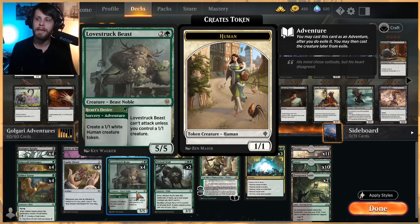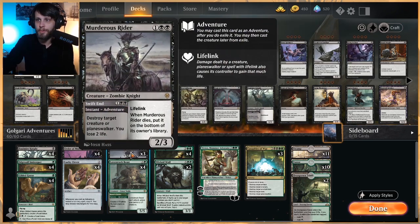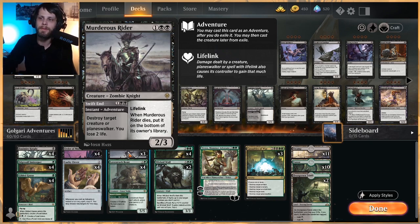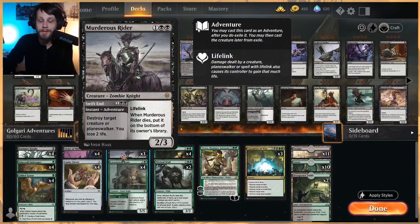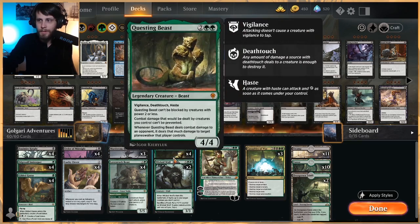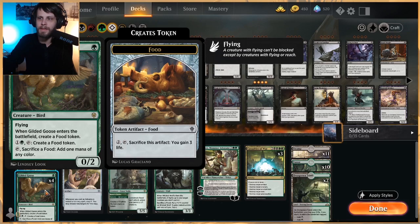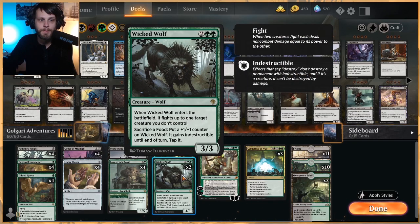Three Murderous Rider — a really strong card. It essentially destroys a creature or planeswalker, though we do lose two life each time. With Lucky Clovers out we can get a lot of value off it, plus it's a two-three lifelinker, so it's very good. In the four-drop slot we've got Wicked Wolf as a way to fight through board presence. Sacrificing food from Gilded Goose gives it indestructible and puts a one-one counter on it — a lot of nice synergy there.